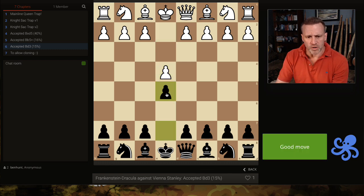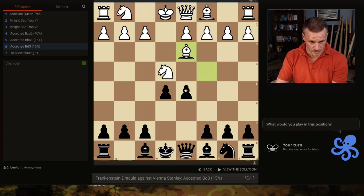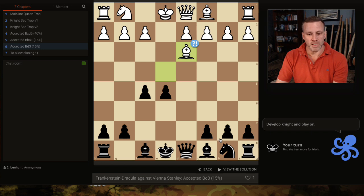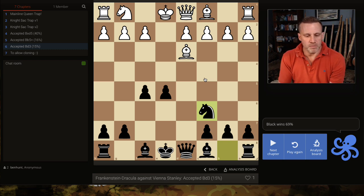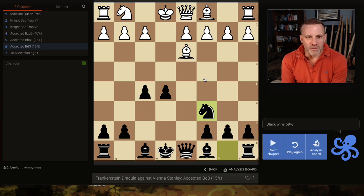One more for the road. Vienna style, Stanley — they take, we fork, come back, we take obviously. Now f5 is a good move, defended by the bishop, and we just develop our knight, winning 69% of games from here. So if you play knight f6 against the Vienna, you will see the Stanley — it's the third most common continuation — and I think the Frankenstein-Dracula deserves its place in the repertoire.